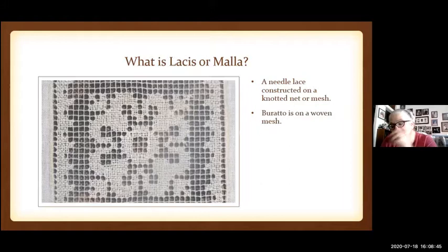La Cis is daintier than burrato. La Cis is made using mostly linen stitch — you weave through your net and then weave back — and you use a pattern that is very similar to a cross-stitch pattern.